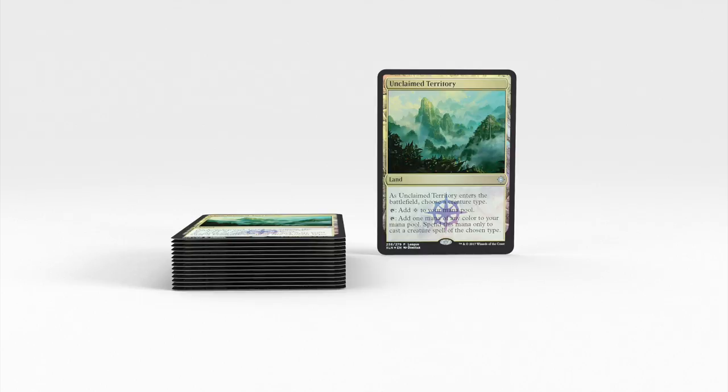We see a better picture of Unclaimed Territory. As it enters the battlefield, you choose a creature type — just like Cavern of Souls. It adds one colorless or one mana of any color, but that mana can only be spent to cast creatures of the chosen type. So it's Cavern of Souls minus the counterspell protection — not bad. Do you know how much Cavern of Souls costs? This is a cheaper version. Creature decks will like it. I think Eldrazi will really like this card. And it does not enter tapped — that's hugely important.